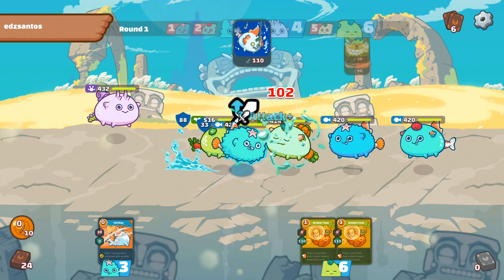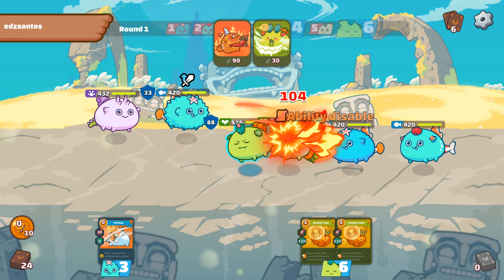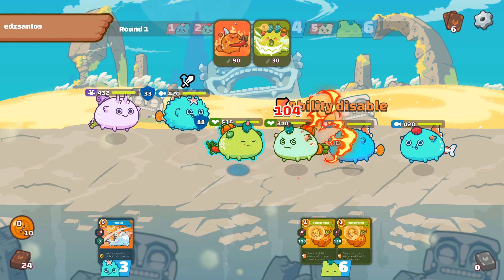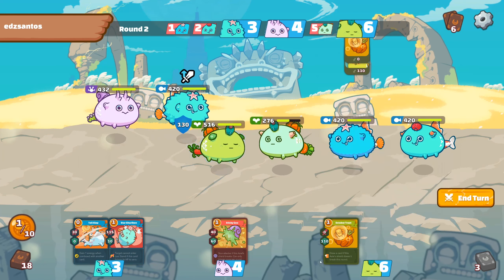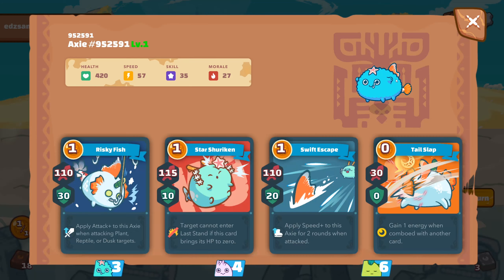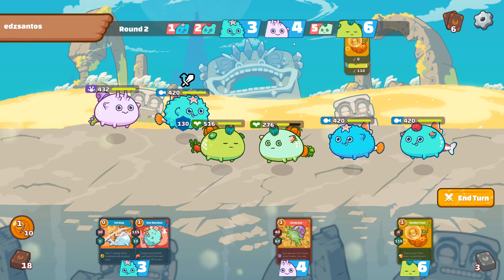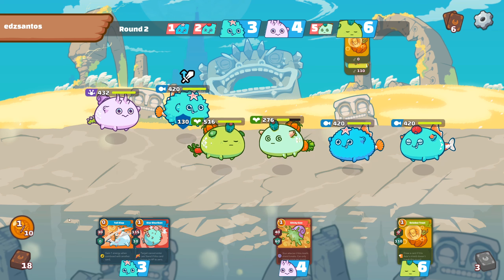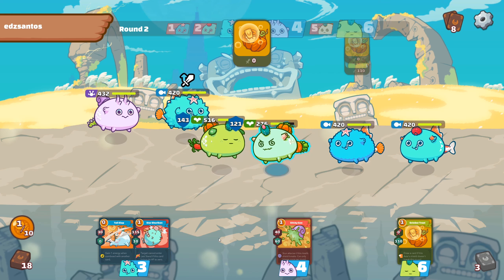Nice, he will skip. So I will just steal one energy, and I can be sure — because I played this card — he will not be able to steal energy next round. Now I think I can do a lot of damage to him. I put some shield to start protecting him. Now he has four energy, I guess he can start to shoot with three cards from here, and I will play probably just this.